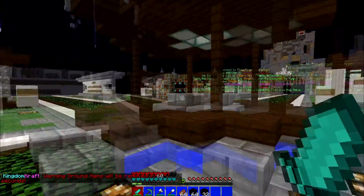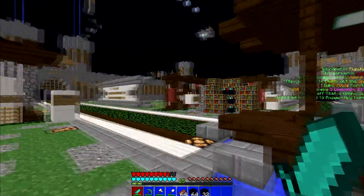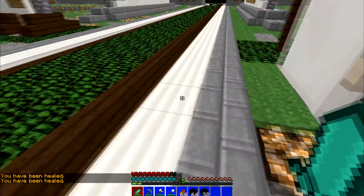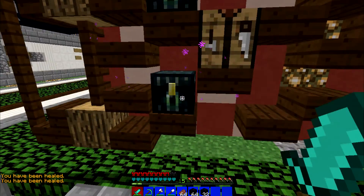Server spawn looks okay. As you can see, there's two enchanting areas — there's one, as I just showed, and there's another one. And there's some healing signs, so if you right-click, it heals you. Very normal. Some ender chests and some crafting tables, they all work, and I'm looking at my arm again just to prove that I have it.